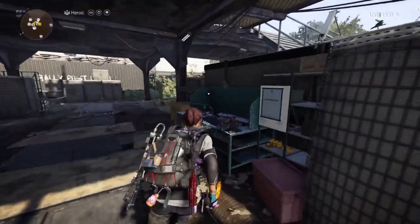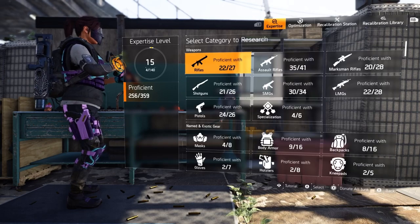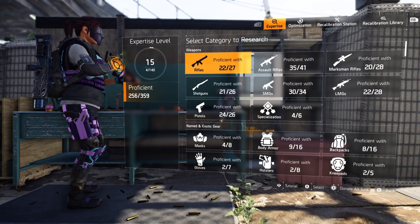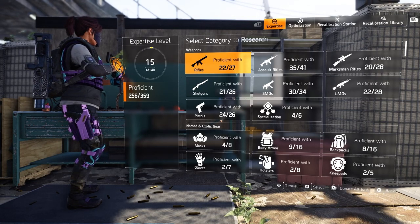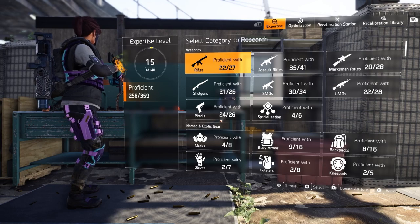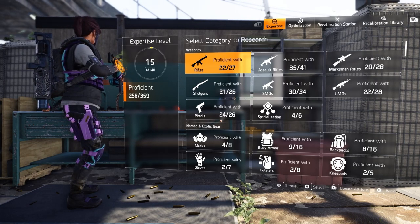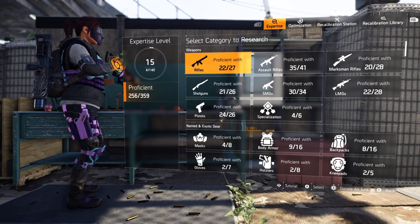Come over to the calibration table — not the vendor, but the calibration table — go to expertise, and when you click on an item you can either donate all junk or do it individually. As long as everything is trashed or donated for trash, you just come here and everything — gear and weapons — goes to your proficient level, to your expertise. As you can see, I've got 256 items already proficient and just need 103 more. This grind is crazy!